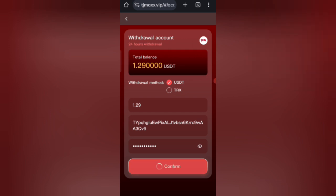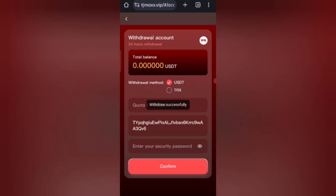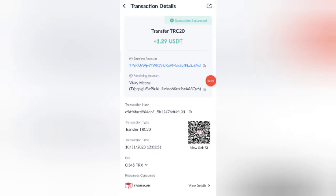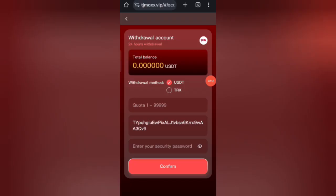After filling in all your details, click on confirm. You can see on the screen the withdrawal has been sent to my wallet. Your commission can be successfully received within one to three minutes. As you can see, 1129 HDT has been successfully received in my wallet.